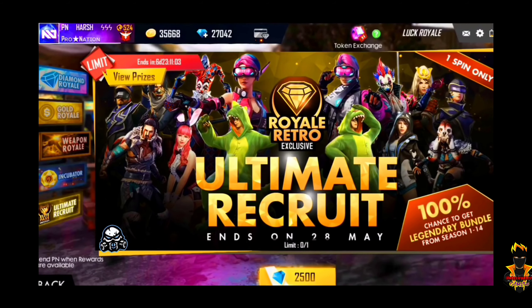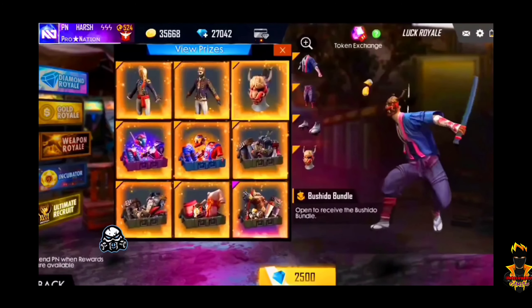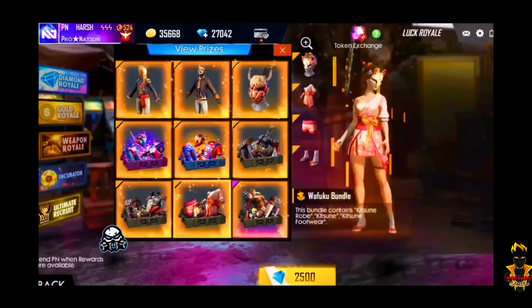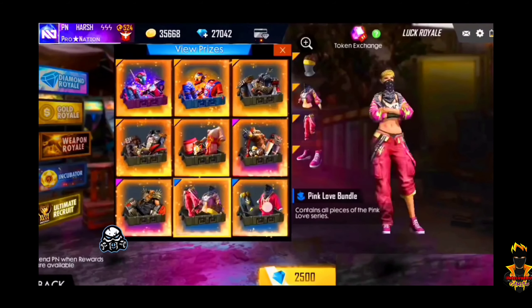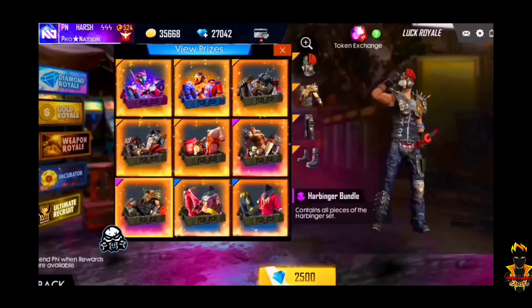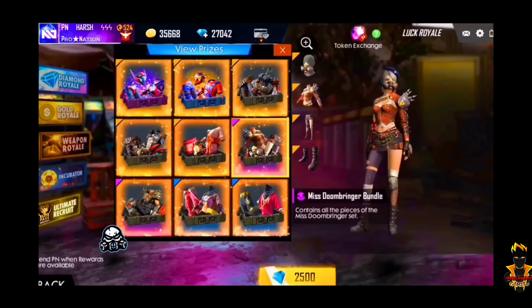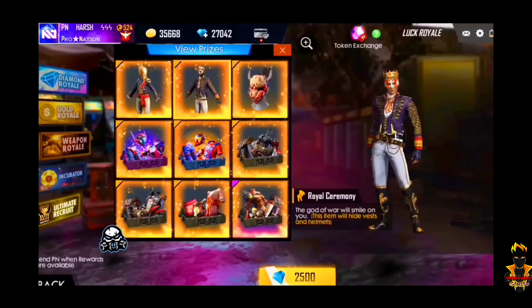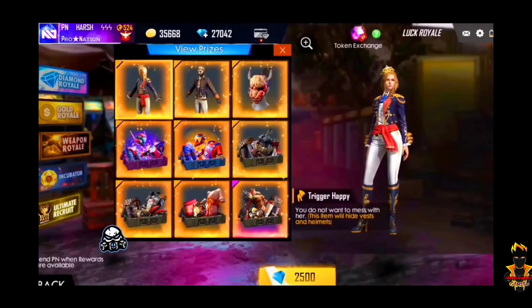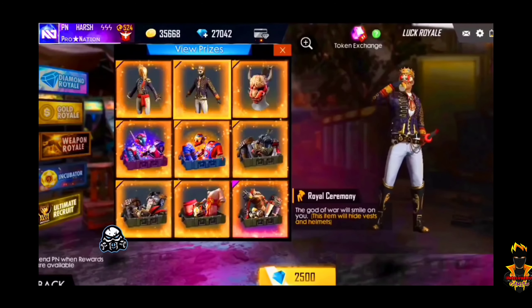In Season 14, there are many male and female buddies. They are all made in a single spin — they are the same. I don't know how to do this, but this is the most rare thing. This is a great event with a diamond to power up.